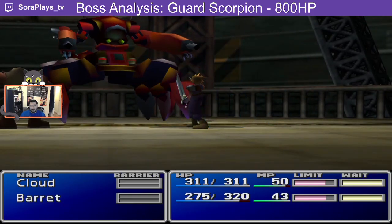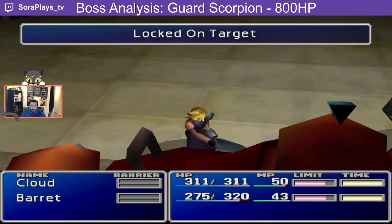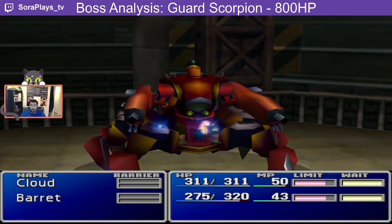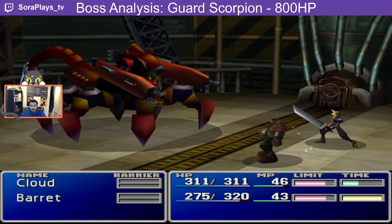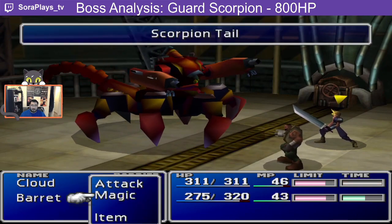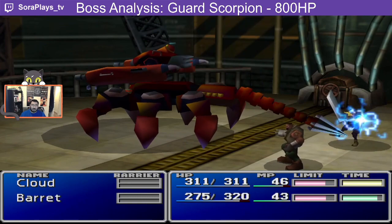Rifle is a light attack on a single target, whereas scorpion tail will deal a large amount of damage to a single target. When the Guard Scorpion's HP drops below 50%, it has a higher chance of using scorpion tail as opposed to rifle.